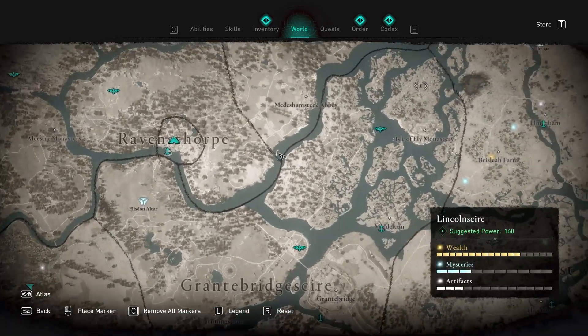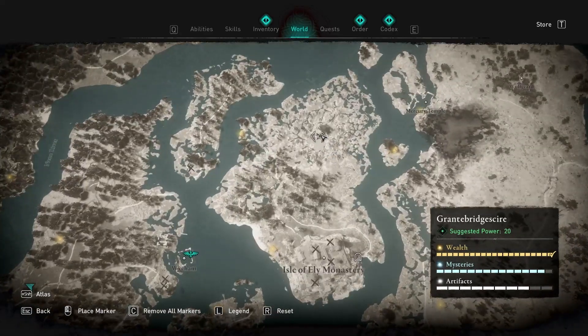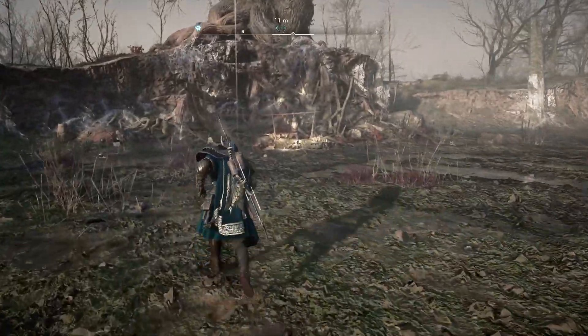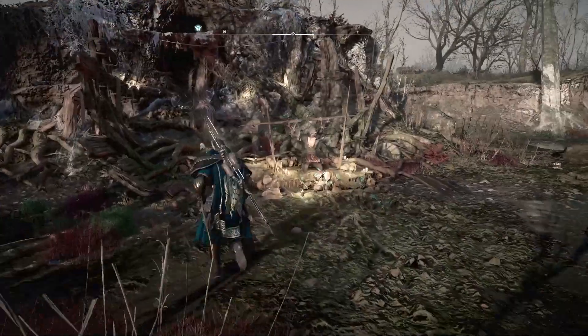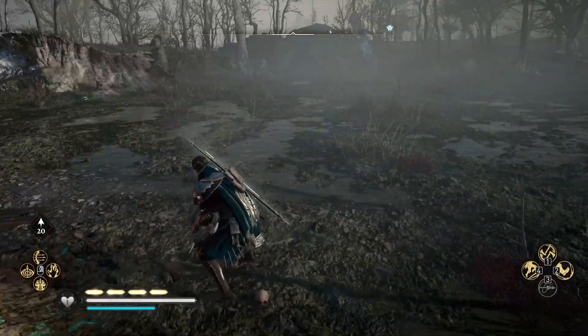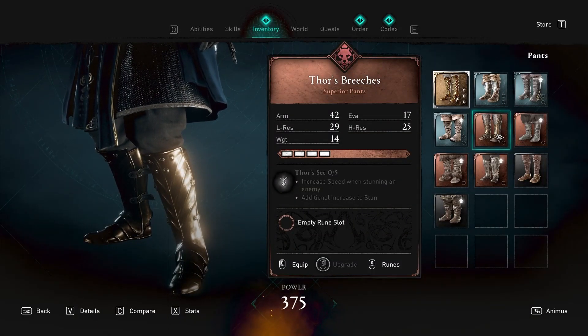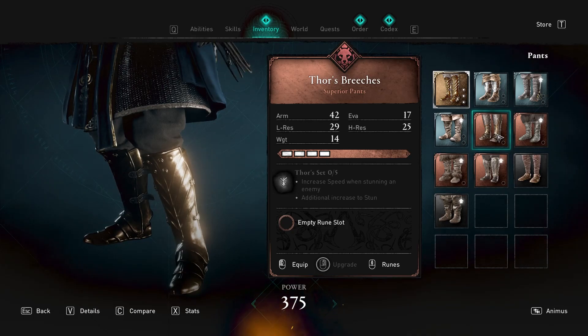Starting from our settlement, we're gonna head all the way to the right, just before East Anglia. This is Grantsbridge Shire located at the top side. You'll see there's an arena here with a body strung up. When you interact with this body it will start a boss fight. This is where you get Thor's Breeches — his boots — so this is your first piece of Thor's armor.